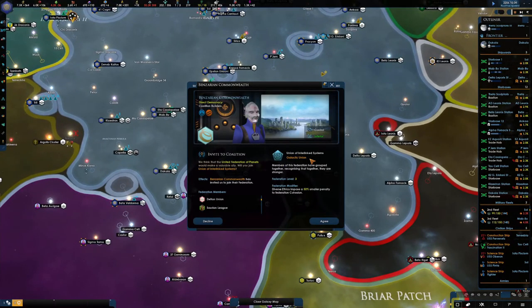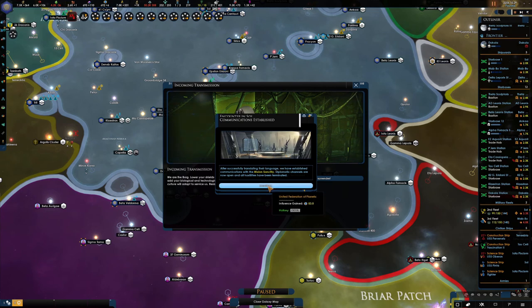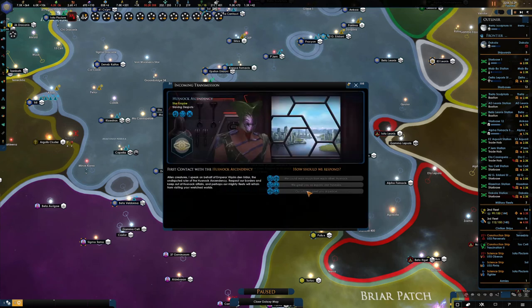Invite to the coalition. So in this coalition we have one, two, three, four, five - five potential members that could be invited to the Federation. So absolutely. We have met the Borg - did you hear it? Scary stuff.